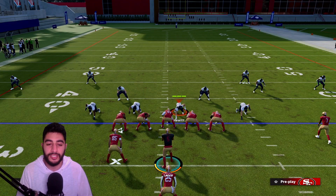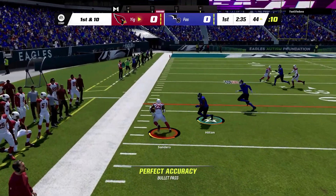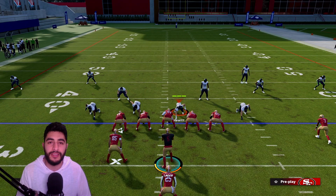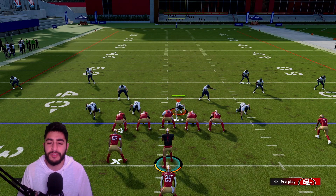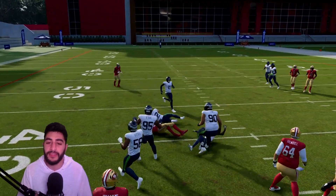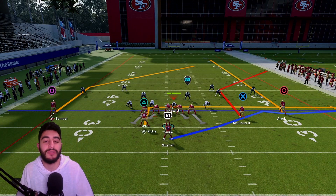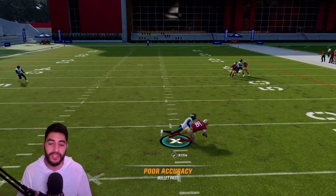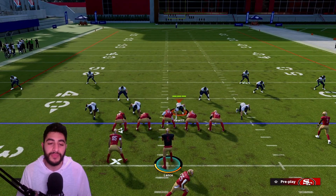Showcasing man blitz — that safety comes across the field but nowhere near fast enough, easy yards picked up. With man defense, a Texas route by George Kittle is a consistent man-beater, which is why I like tight end apprentice in this formation. A Texas route does a much better job than an in route against man coverage. If they're blitzing and sending everybody, you can just quickly throw it to him, break a tackle, and pick up nice yards.